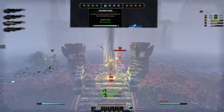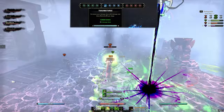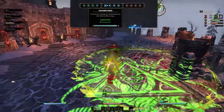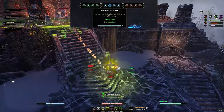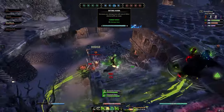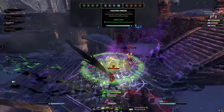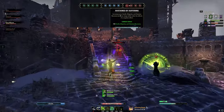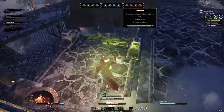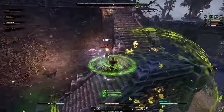For the champion points on this build, in the blue tree I have Thomas's Urge - this is a flex spot, you can also slot Wrathful Strikes depending on whether you want to focus on burst with Pragmatic Fate Carver or buff the damage of your entire toolkit. Then Focused Mending - a staple on any build, 10% healing is really strong. Biting Aura buffs Pragmatic Fate Carver and Dawnbreaker, and Fighting Finesse - since it's a crit build I like that 8% extra crit damage and critical healing.